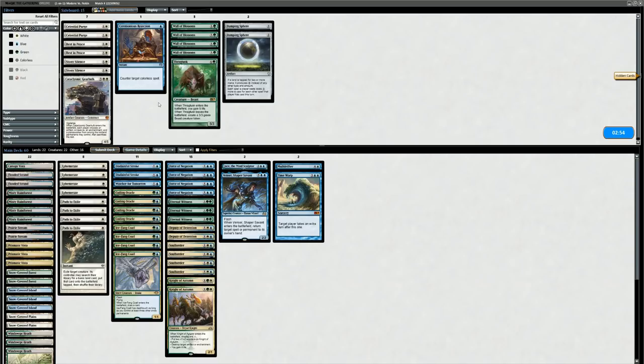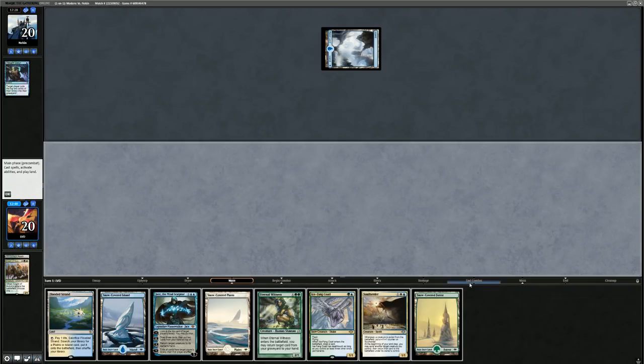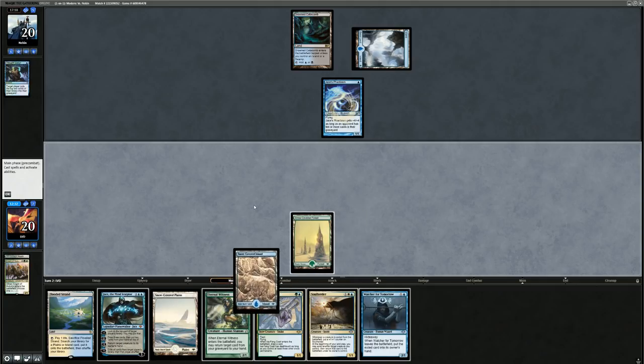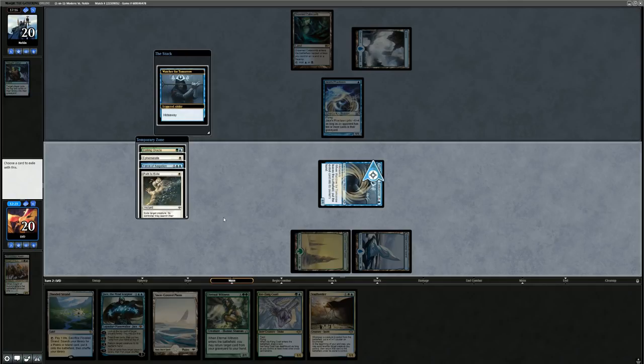On to game three — no changes to the sideboard. I keep a hand with turn-two Coatl, turn-three Soul Herder, and Jace. Opponent plays a Thought Scour and a Jace's Phantasm. I play Watcher for Tomorrow over Coatl since it's better with Soul Herder, and look at four cards — I grab Force of Negation over the path since I can handle the Phantasm with Coatl. Opponent casts Glimpse the Unthinkable to enable the Phantasm, attacking for five.